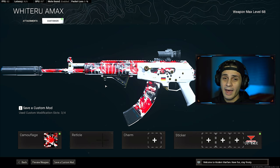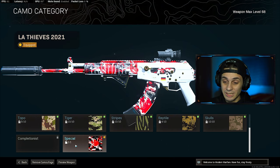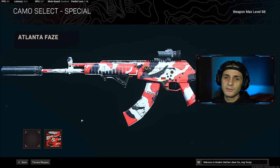So as you can see right here, I applied the LA Thieves camo to this AMAX, but if you try to apply the camouflage it doesn't actually appear in here as you can see. So how do we apply your favorite CDL skin to your Modern Warfare gun?